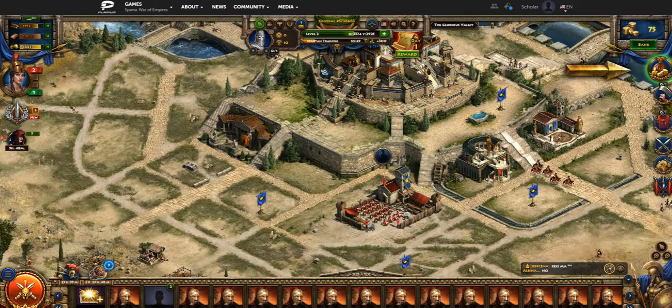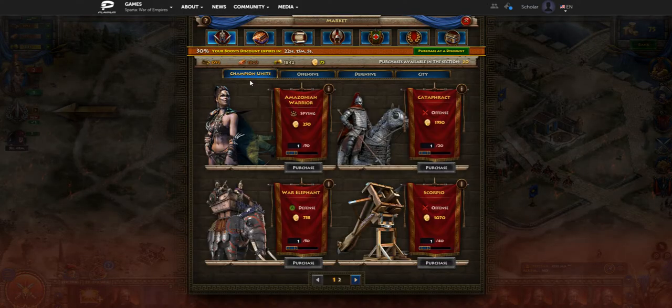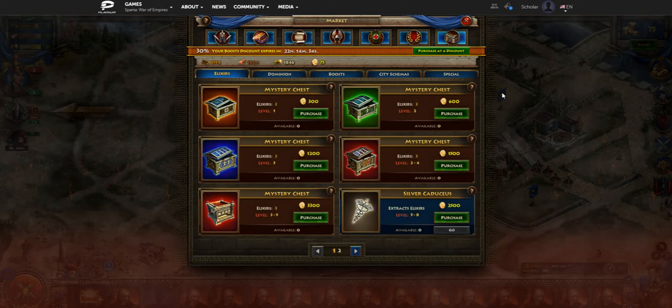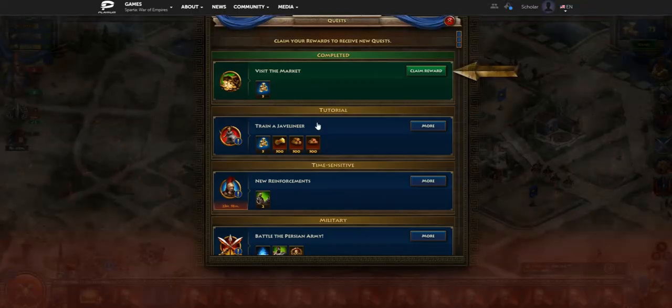Now it wants us to visit the market. In the top right there's a market tab where you can spend your drachmas. We receive drachmas from different quests, and you can also buy drachmas with real money — though you don't have to, because you can get drachmas through various quests and leveling up rewards. As you save them up you can buy different things such as special champion units, resources if you need a boost, and you can even resurrect your units. We'll talk about that more in a later guide.